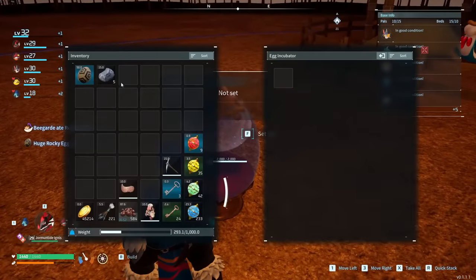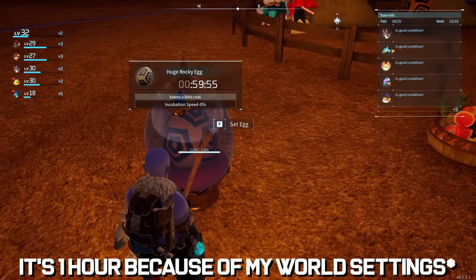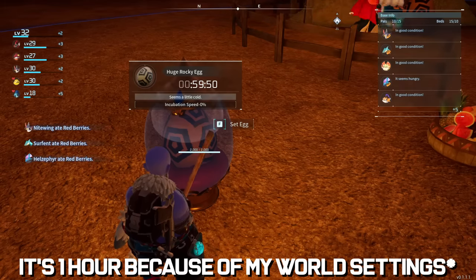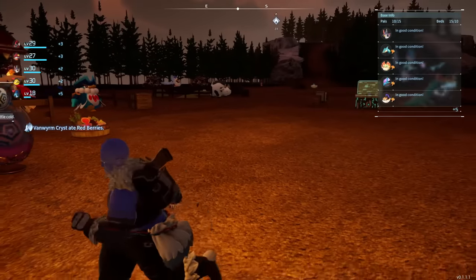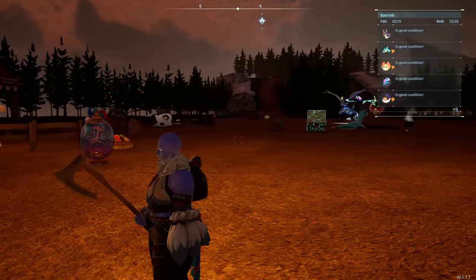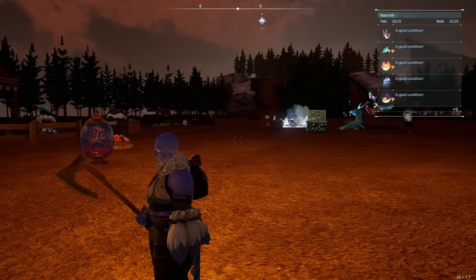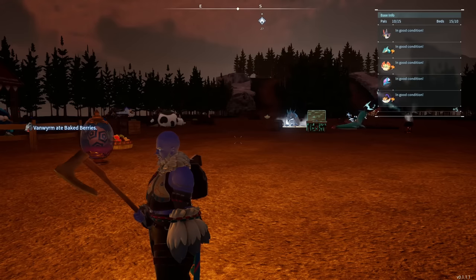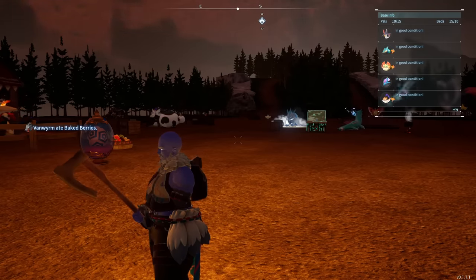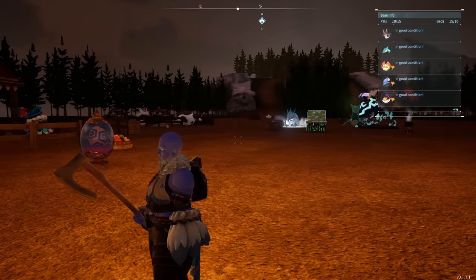We grab the huge rocky egg, come over to the egg incubator, set it, and we have one hour — even though it seems a little cold. You can set up heaters or build a little shelter to speed that up. That's everything you need to know about breeding. There are loads of different combinations available — just make sure you've got one male and one female, make sure they've got cake, they'll do the business and produce new eggs for you to hatch and get new pals.